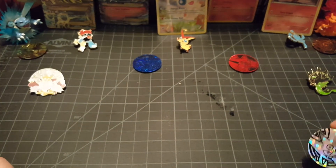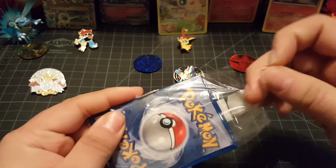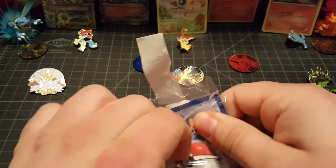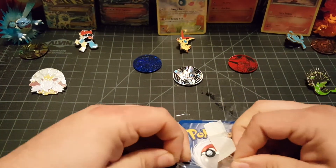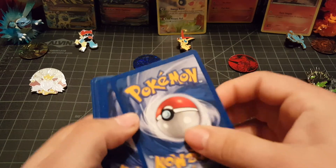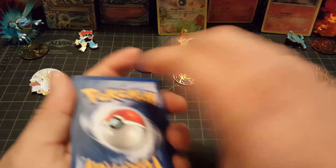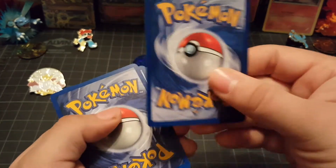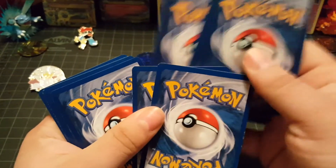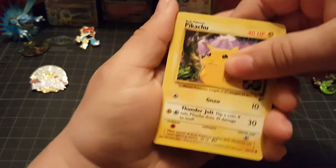I still got my Mega Gengar coin over here. You know what, he's just gonna chill right there. So let's see — I really like it when people pack things well because I've had issues buying stuff over the mail and they'll just cram them into whatever. So, one, two, three, four, five, six, seven, eight, nine, ten, eleven. Yeah, that's a full eleven-card old school pack. These cards are so thick compared to the new ones. All right, so we got the card trick going on — my handy-dandy card trick. Let us get this going.